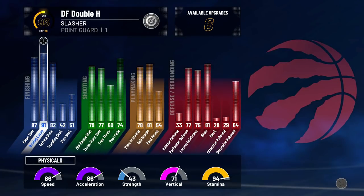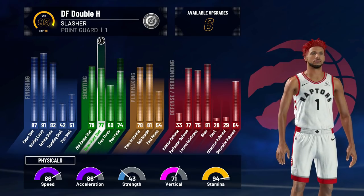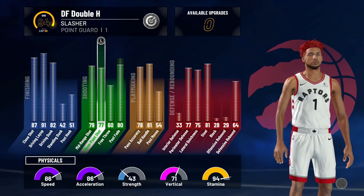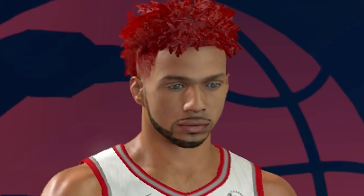Throw lobs for playmaking badges. Shoot for shooting badges. I have a 77 three-pointer — just to confirm. Catch lobs for driving badges. Play defense and get steals for defensive badges. At the moment I'm at 95 overall but going to 99 soon.